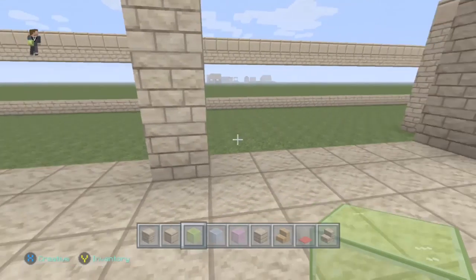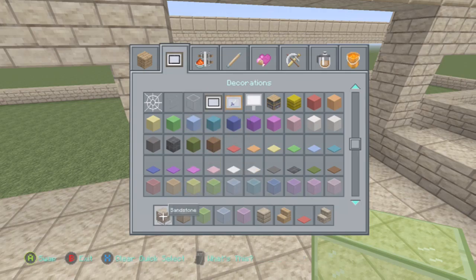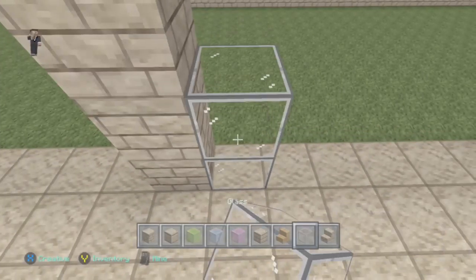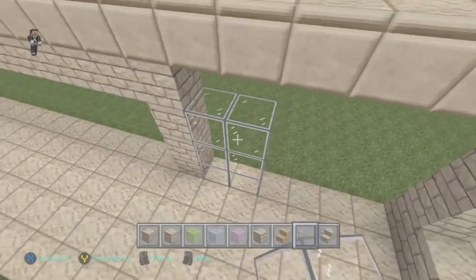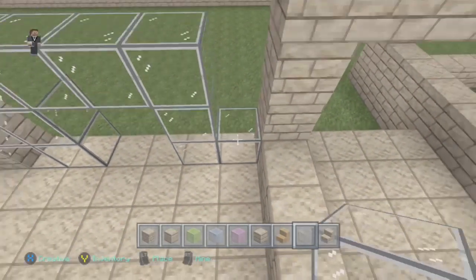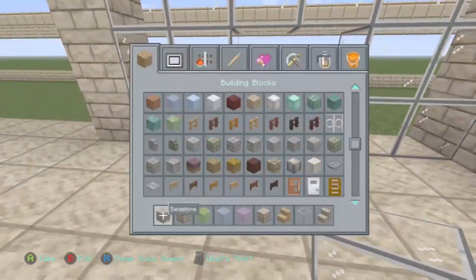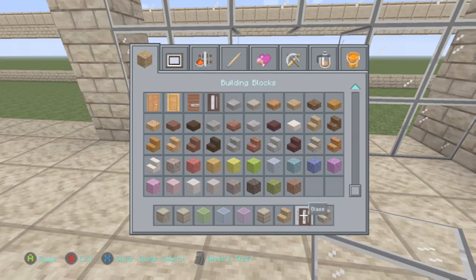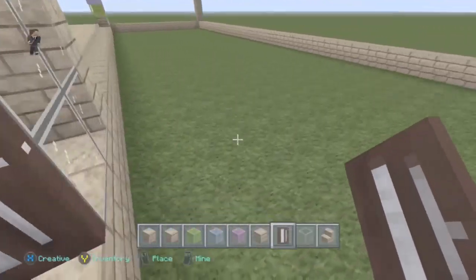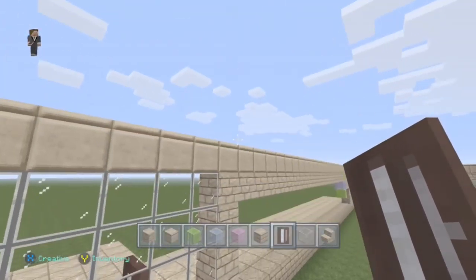Now we'll put glass in — two blocks of glass above the door and to either side of the door. You can use colored glass here too, and any doors you want. I'm going with dark oak doors — two of them. Inside, you can see it's just grass; you can put any sandstone block down for flooring. There'll be pews and carpet inside.